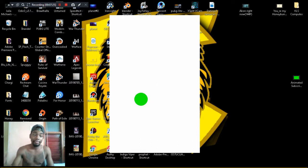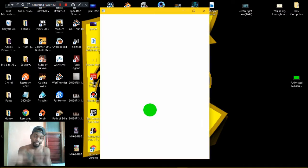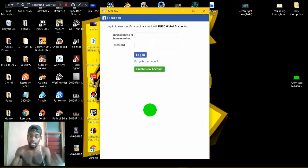Okay, you need to log in here with your email and password. If you don't have an account, you can log in with Facebook right here — it's so easy. Click Facebook and log in with Facebook.